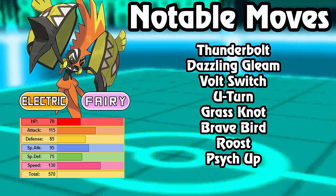Looking at its notable moves: Thunderbolt, Dazzling Gleam, Volt Switch, and U-Turn, so it doesn't have to be trapped in by Pokemon like Dugtrio. It also gets access to Grass Knot to hit Ground-types, and Brave Bird to hit things like Roserade and Mega Venusaur. It also gets Roost and Psych Up. Psych Up is notable because if your opponent has a boosted Pokemon in front of you, you can come in, always be faster than it — unless it's a Dragon Dance or Agility set — and Psych Up to boost alongside it. Very useful against slower setup Pokemon like Reuniclus or Suicune.